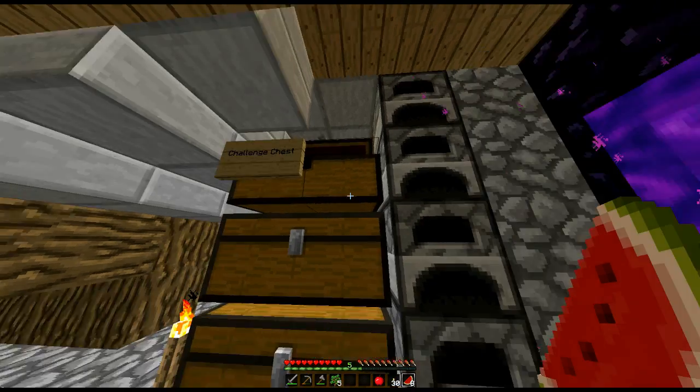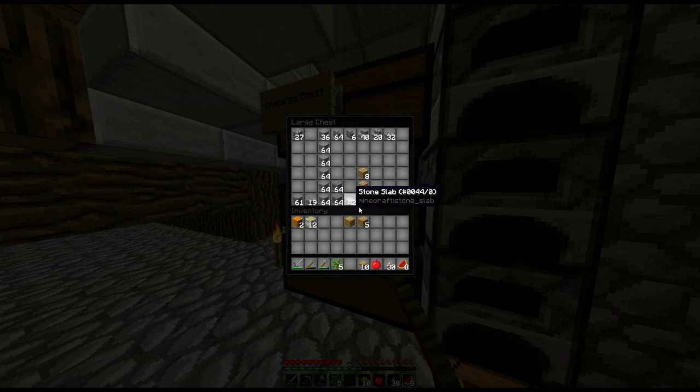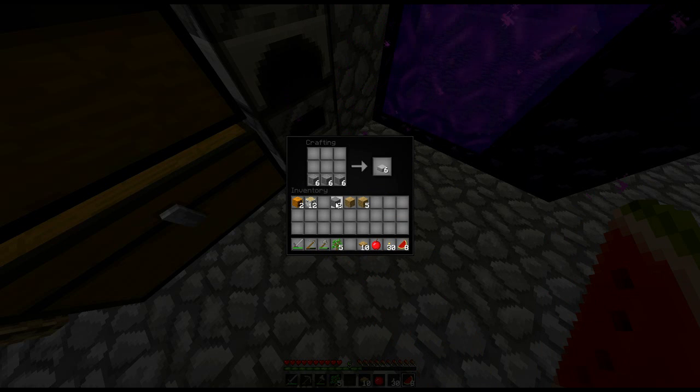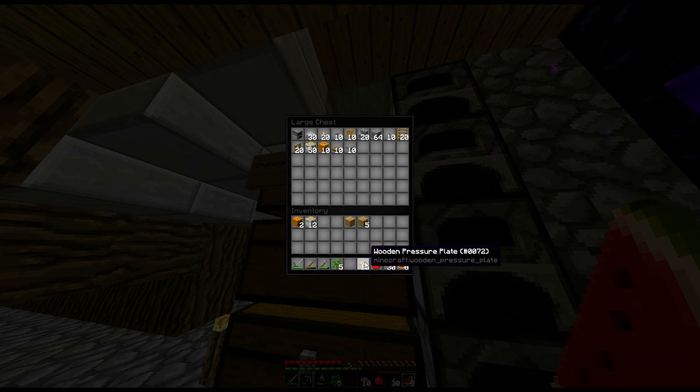The other thing we need is wooden pressure plates. Wooden pressure plates are only like that, yeah, so that's fine. 7, 8, 9, 10 of those I believe we've got to get. Let me just check my notes — wooden pressure plates we've got to get, and we've got to get stone ones as well. So 10 wooden ones, let's see if we've got 20 stone bricks hanging around — we have. 2 more of those. 10 pressure plates of each — 10 stone pressure plates and 10 wooden pressure plates.